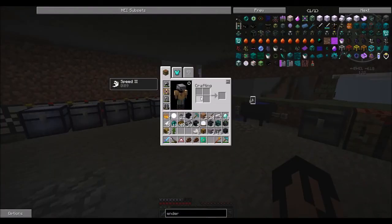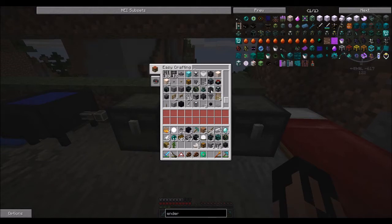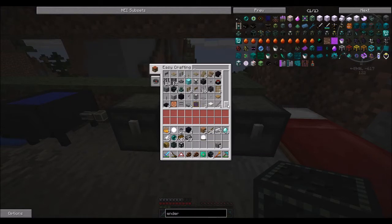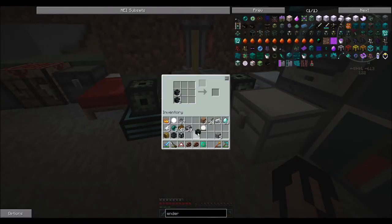Okay guys, I have my blaze powder. Let's do this. If we come down here — I also got the ender quarry upgrade base out of the QED — we're going to grab our ender quarry. That felt good. And our world hole upgrade. There is one more step to this: it's going to require a little bit more of that ender infused obsidian. What we need to do is use it to make ender markers.